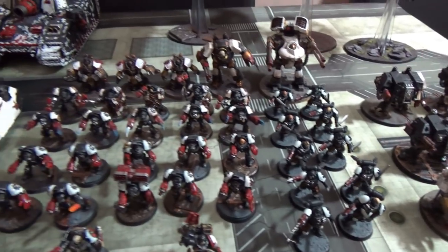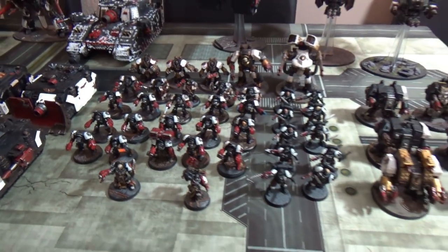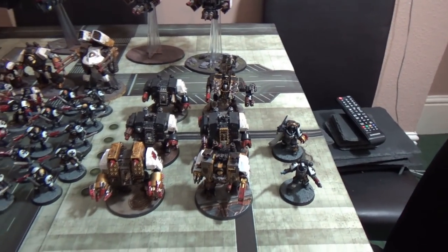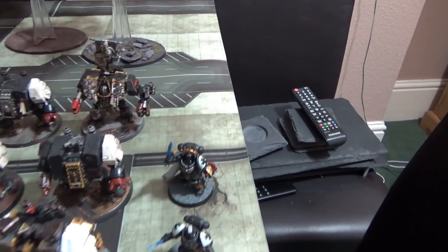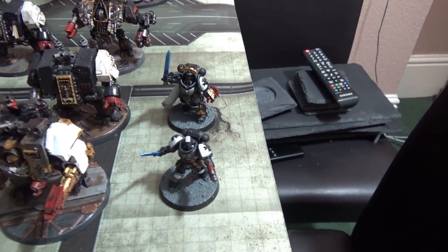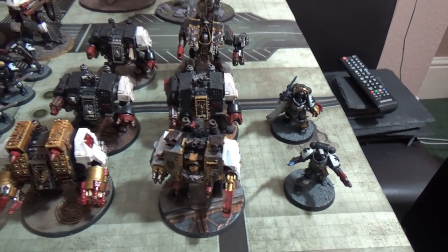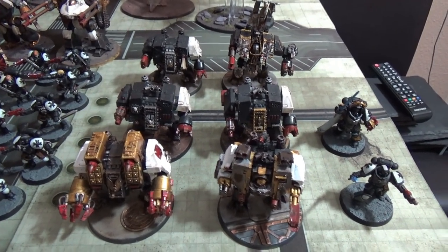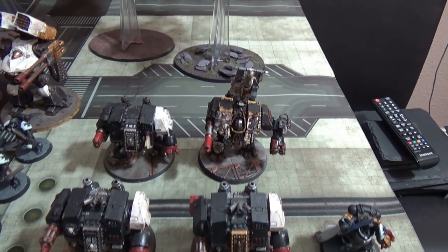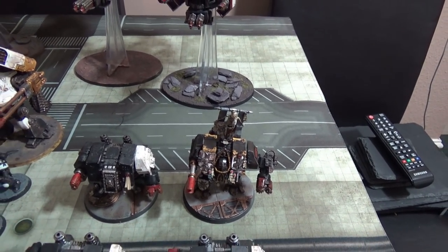I also added some Forge World elites: a Forge World Contemptor, a Deredeo Dreadnought with the Aiolos missile launcher on top, and a little 10-man Reaver Squad to flesh out the elites section. Because I hadn't got enough Vanguard slots in that detachment, I had to do another Vanguard Detachment over here, led by a Primaris Captain in Gravis armor and a Primaris Lieutenant, with six Dreadnoughts: two Ironclad, three standard, and a Venerable Dreadnought with dual lascannon.